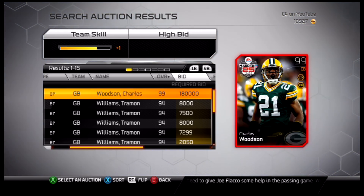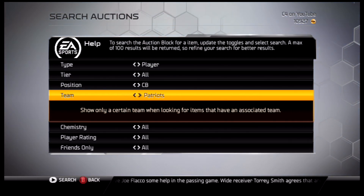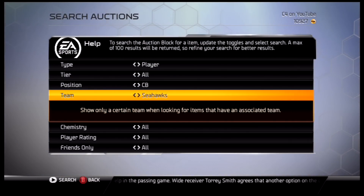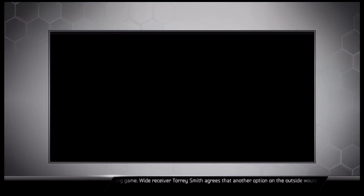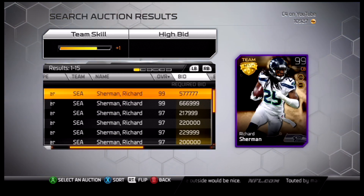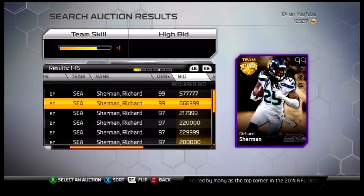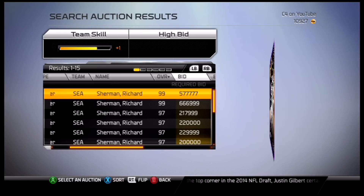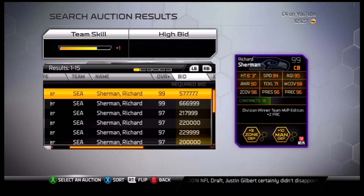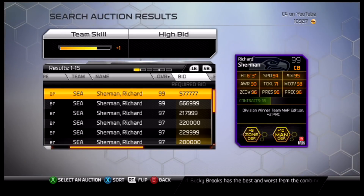Number two, going to the Seattle Seahawks — one of my favorite players in the NFL today — that's going to be team MVP Richard Sherman, 99 overall. Look at that price: two of them on the market, one going for just under 600,000, one going for almost 700,000 coins — maybe the most expensive card on the market. Six foot three, Legion of Boom, 94 speed, 71 tackling, 98 man, 96 zone, 96 press.